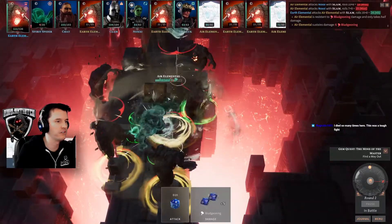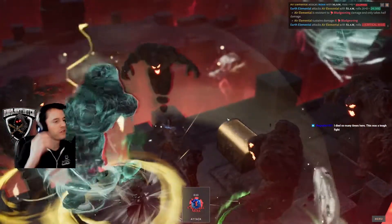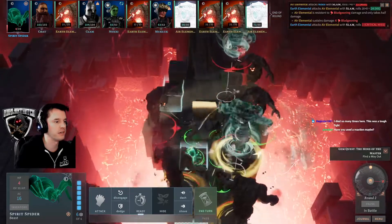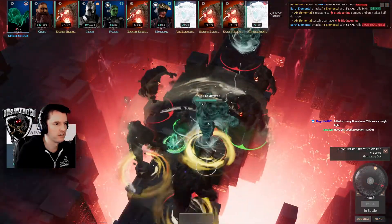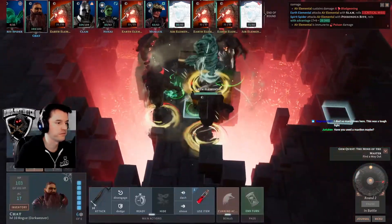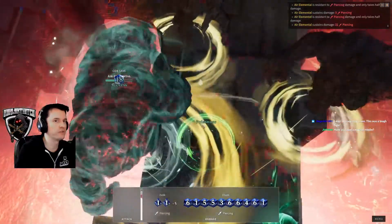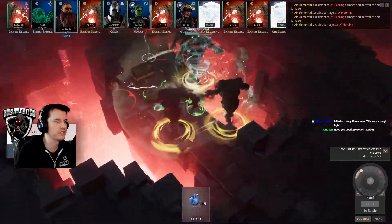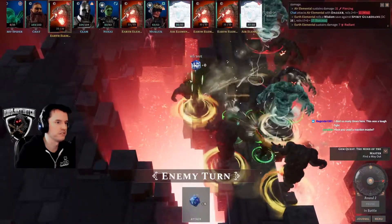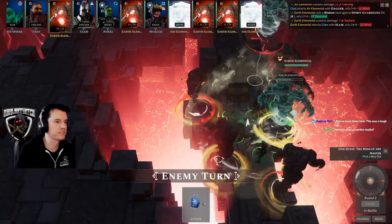We are just surrounded — one of them is hovering above us. If I wipe on this I'll restart with most of my group back against the wall and just send Clam out to open the box. Oh great, they are all immune to poison. Oh, that was a big sneak attack on the air elemental. Operation: stay alive until Noxie's aura eventually kills everything.